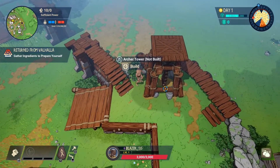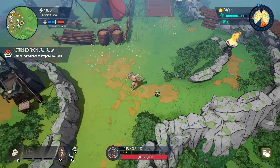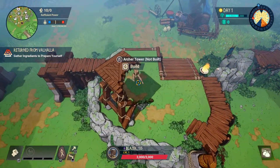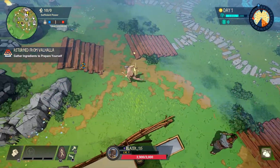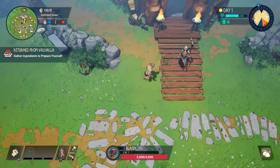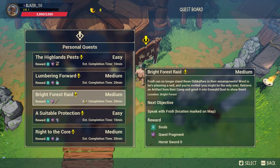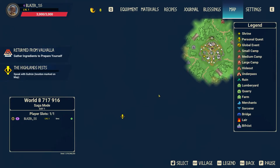You have archer towers — two on each side of the map — which are passive and attack automatically without needing ammunition. With a three-man party you can have one player at each gate to defend. The village AI will also help defend — if an enemy gets past a gate the AI will go attack them. On the map you'll find the quest board — press F to view quests, which reward weapons and supplies. Accept a quest and it marks a destination on your map.